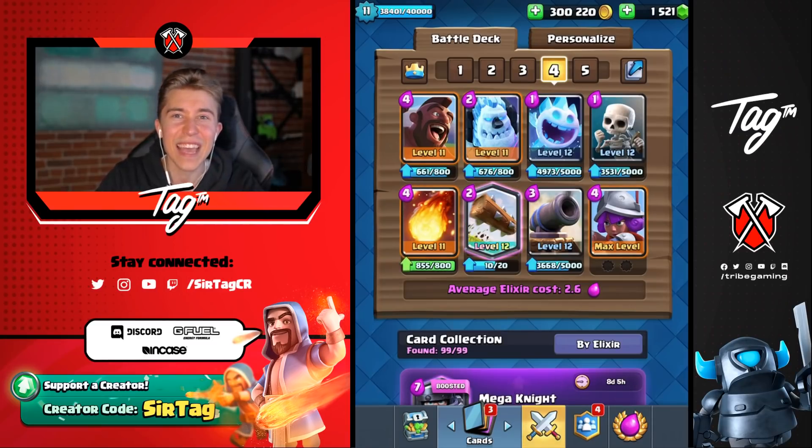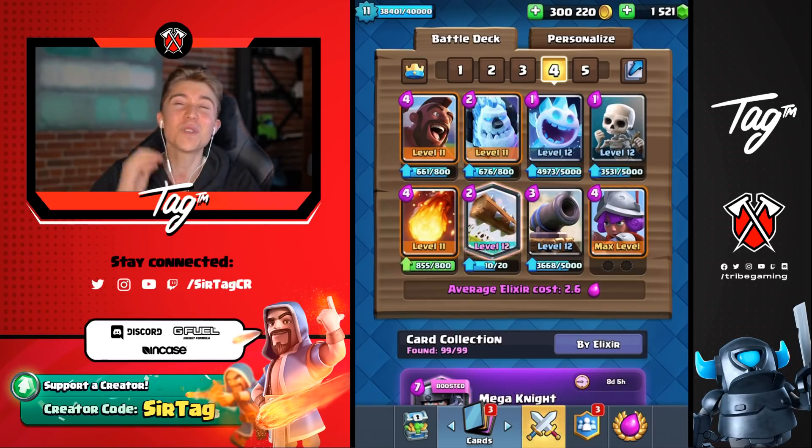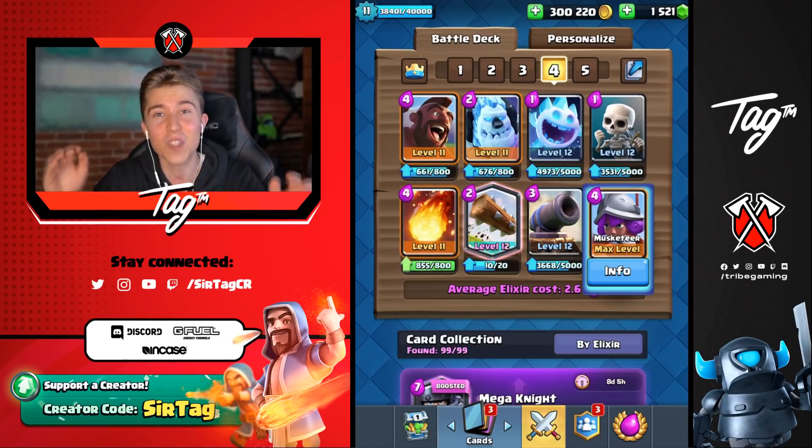Hey, what's up guys? It's JKKTag and today we're back at it again ready to dominate level 13s with 2.6 Hog Rider. Level 13 players bridge spam constantly and with the defensive capability of the Ice Golem, kiting units to the opposite lane, and the high damage of the Musketeer, you can defend against almost any push.